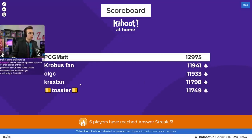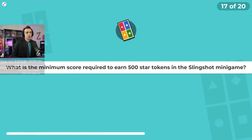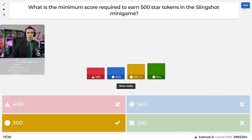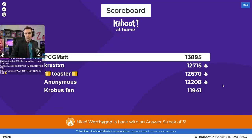Only about a third of you got that right. Our top five shifts slightly — PCG Matt still holding the front. Question number seventeen: what is the minimum score required to earn 500 star tokens in the Slingshot minigame at the fair? Is it 400, 500, 300, or 250 points? You only need 300 points — not the full 500. Blade said he almost fact-checked this question incorrectly because we forgot about integers getting truncated. I'm proud we're coming up with questions not on the wiki.